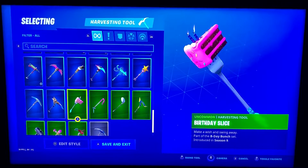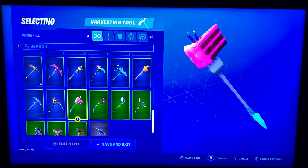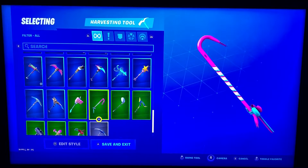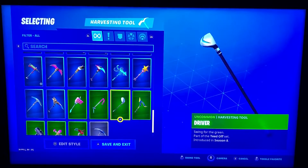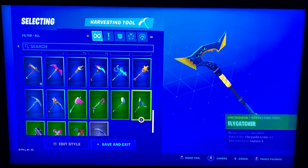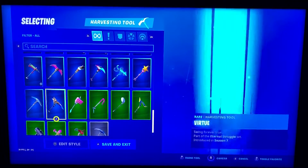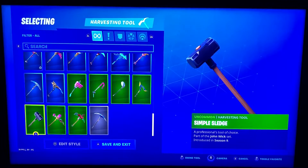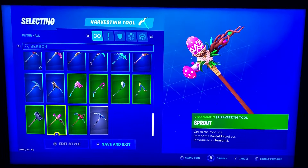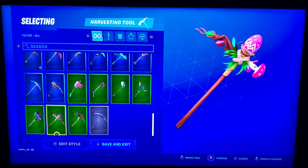Birthday Slice — that was when Fortnite's birthday came around. Then we got the Bold Bar in pink. We got the Golf Club Driver for the golf skin. Fly Catcher — I don't remember what that one came with. Simple Sledge — uncommon harvesting tool. Sprout — this was part of the pastel set, the pastel skin.